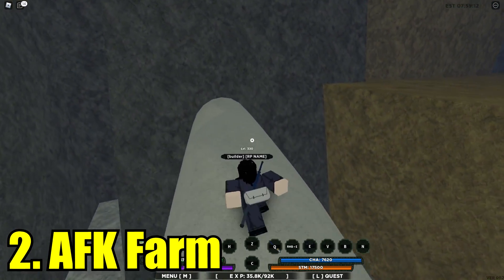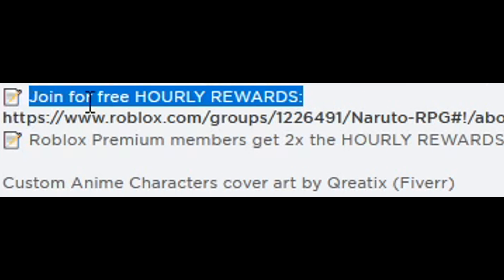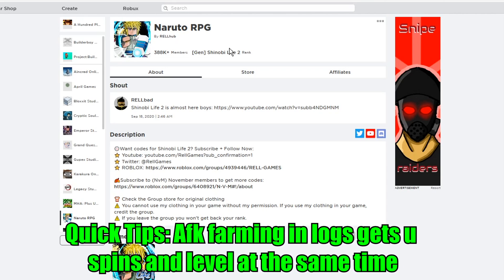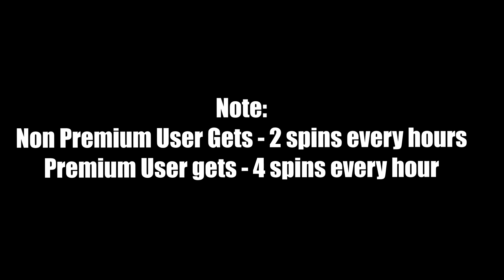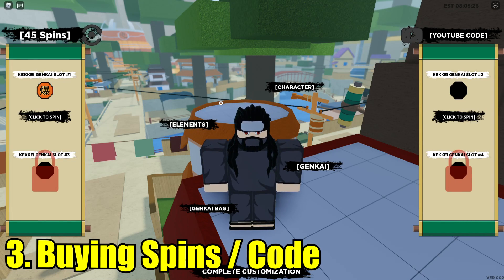The next method is AFK farming. By doing AFK farming you can also get a lot of spins. Head up to the Shinobi Life page on Roblox and scroll down to see 'Join for free hourly rewards.' Once you join this group you will earn two spins every single hour. Most of you can just auto-click on logs — if you do log training, you get two benefits: you level up and gain spins every single hour.